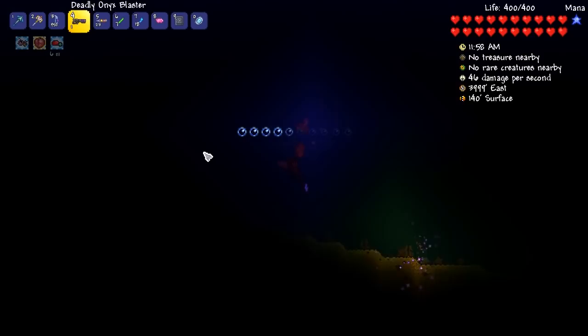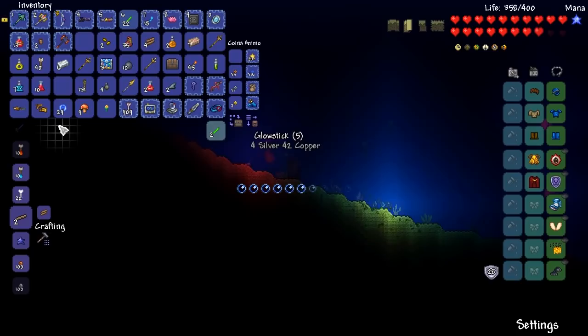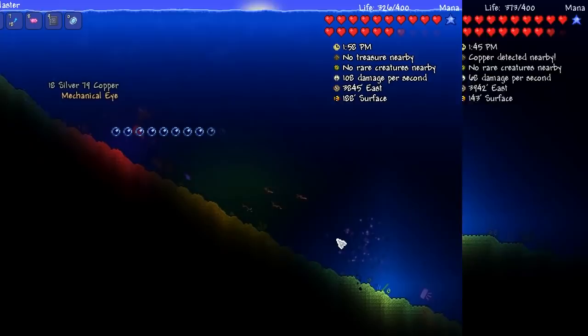Let's go ahead and farm out some sharks. Make it rain — make it rain all the arrows! I love the Daedalus Stormbow, such an amazing weapon. How are we looking so far? We have ourselves two out of five shark fins. Slowly but surely we're getting there. The next cut I'll make is where we get back to base and we can actually make ourselves the mega shark.